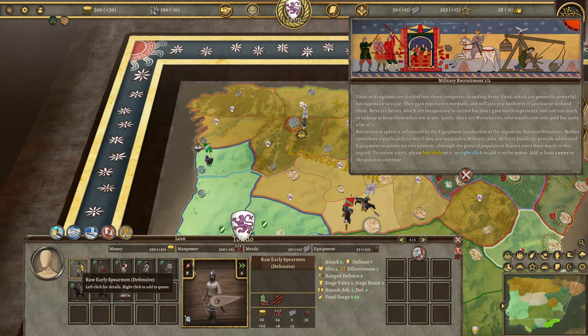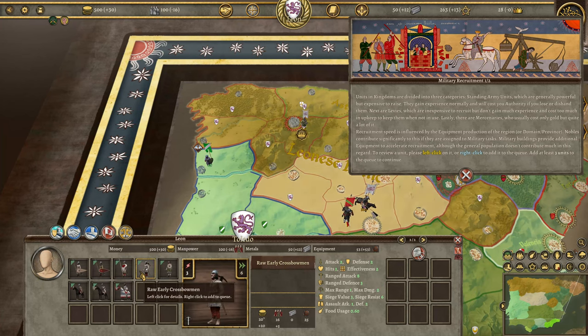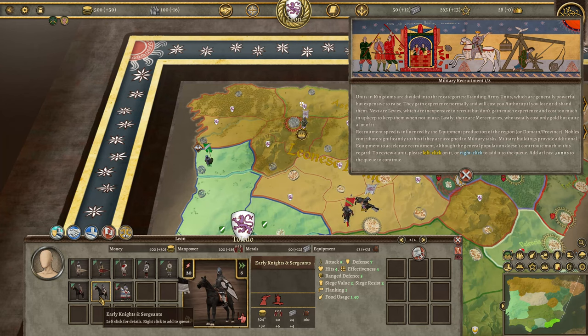To review a unit, left click on it — or right click to add it to the queue. Add at least three units to the queue to continue. So we got Early Spearman which is defensive — attack, defense, and hits. Range defense. Their attack is a little bit better. We have Mercenary Spearman, Early Crossbowman — attack and defense is not as good but their ranged attack is good — Slingers, which we already have some of, and Sergeants with attack and defense. Mounted units: Early Knights and Sergeants.